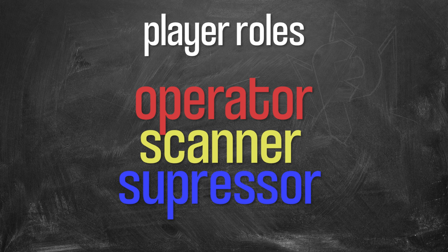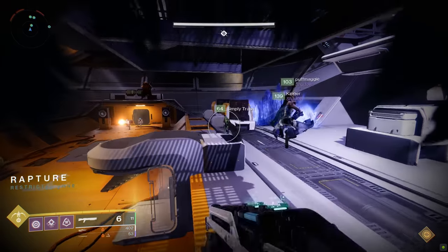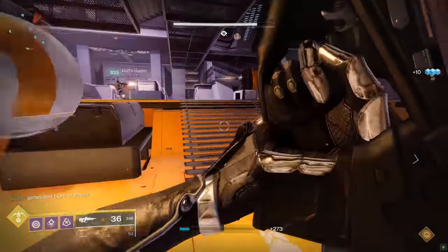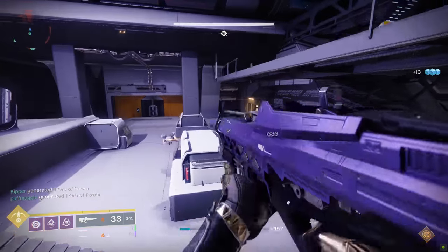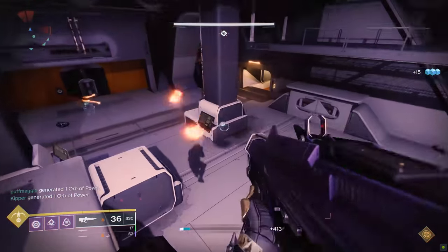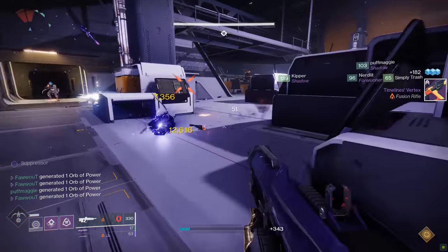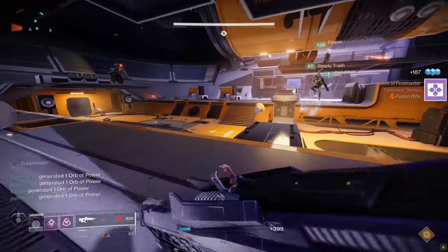Unlike previous encounters where you split by location, here you split by role. Assign: one primary Operator and one backup Operator, one primary Scanner and one backup Scanner, one primary Suppressor and one backup Suppressor — each role needs a backup, and you'll see why in a minute. When the encounter begins, Fallen pour in — start killing them. Keep your eyes peeled for three Fallen carrying the Operator, Scanner, and Suppressor buffs (remember: Suppressor is blue). Kill them and have the primary Operator, Scanner, and Suppressor pick up their buffs accordingly.